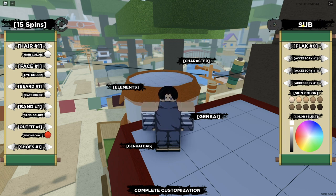The last code, which gives 15 spins, is SubToRELLGAIM — exclamation mark, all capitals. This code gives 15 spins. So in total these codes give 25 spins. Redeem these codes before they expire!